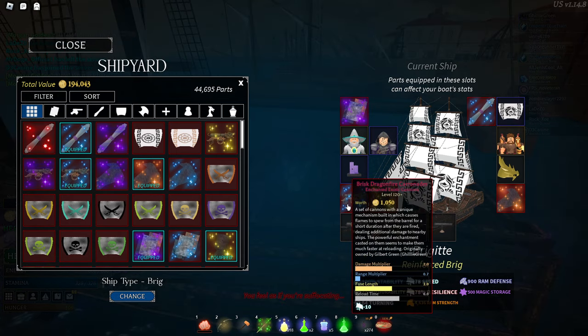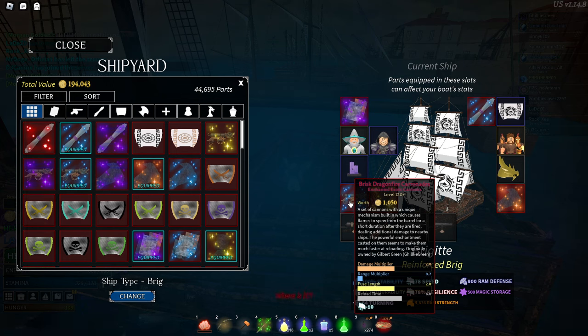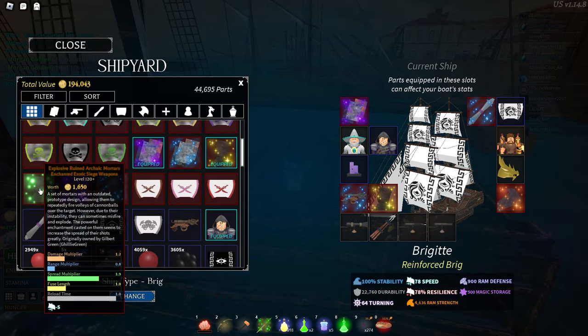Next, let's go over the different weapons. I go for brisk dragonfire carronades — they reload a lot quicker, still have decent damage, good fuse length, and decent range. Obviously you want to be up close to the boats when using these because they do a lot more damage at close range. For the mortar, I go for an enhanced ruined archaic mortar.